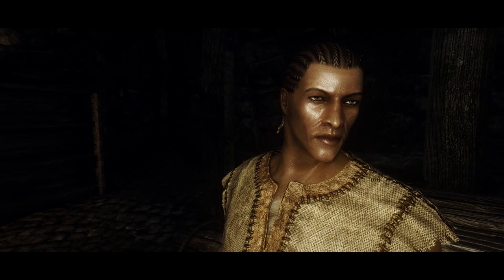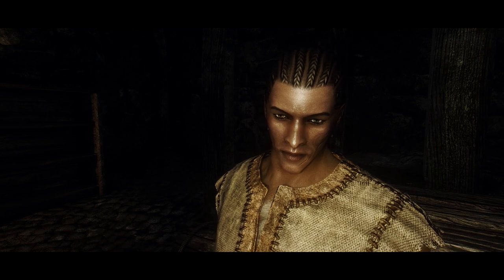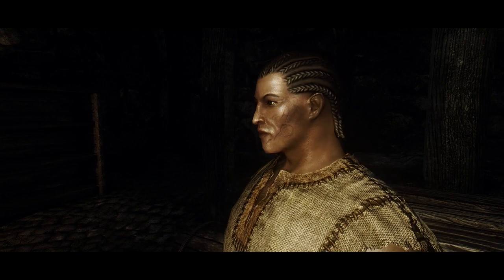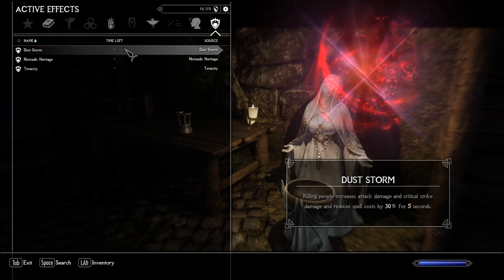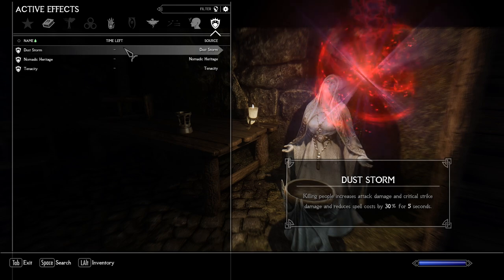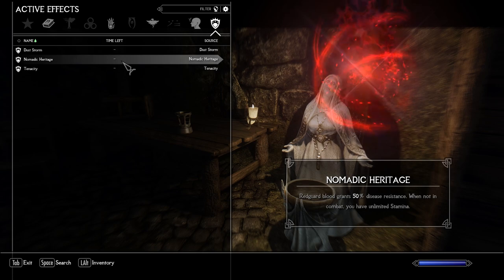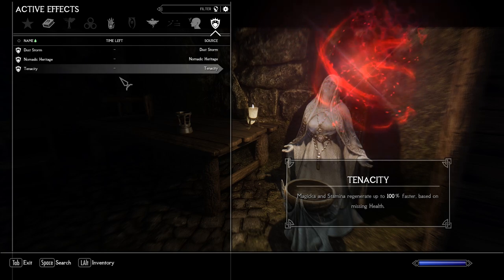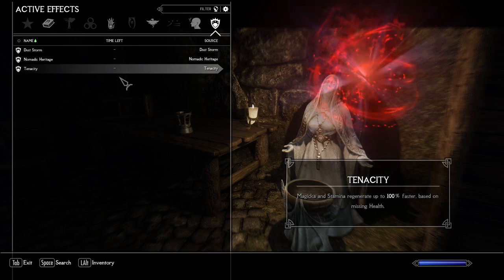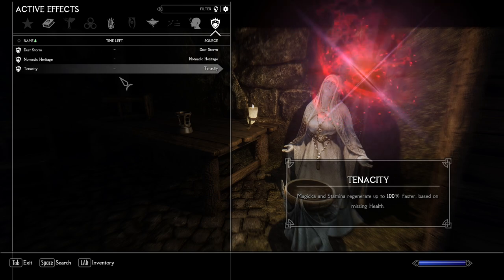Race: Redguard. Race choice is very simple. As a Spellsword, you will be relying a lot on bursts of damage coming from combined physical and magical damage, and on the other side, you will not have as much Magicka as a pure mage. Redguard's Dust Storm will be a great booster to increase your damage and lower mana cost at the same time, shining in exactly the two most important areas for a Spellsword. Nomadic Heritage is a good utility passive for exploration, saving time in travels, and Tenacity is an additional passive to boost regeneration when you are at low health — useful since without a shield or a full arsenal of mage spells, you can still be vulnerable to damage.